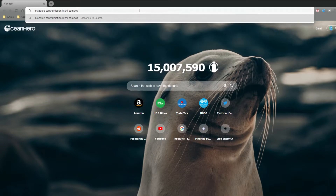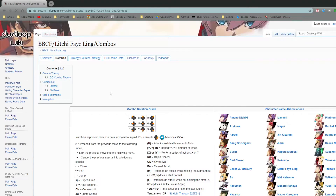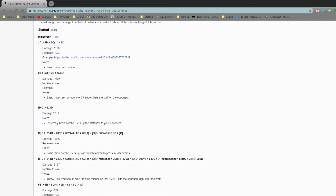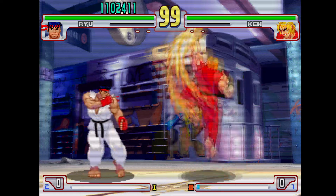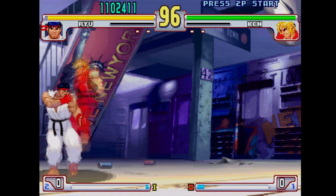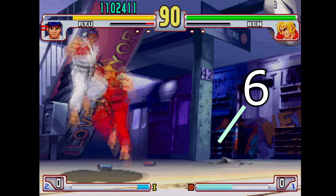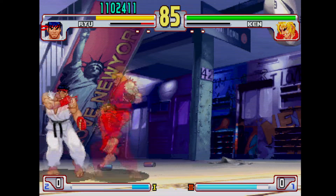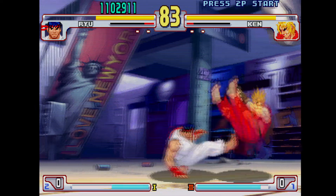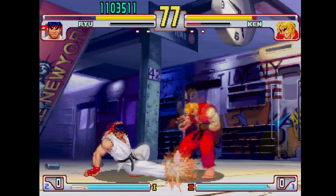Unfortunately, the game doesn't display numpad notation, but you can always ask online or look up what the inputs are yourself. The most common input you'll see is the quarter circle motion, also known as the hadouken motion, which is 2, 3, 6. Another big one is the DP motion — DP meaning dragon punch — which is 6, 2, 3. This one trips people up, but it's usually your big reversal or anti-air. There should always be an easier input for anti-airs though. It just takes some simplification.